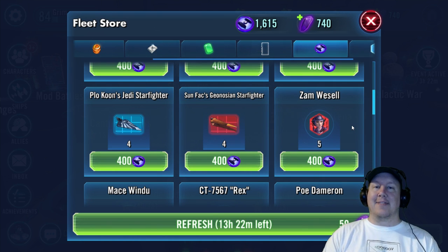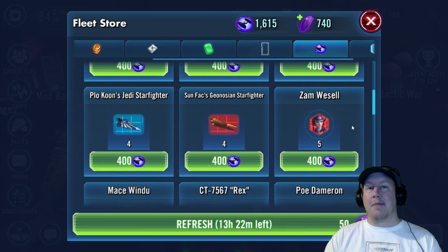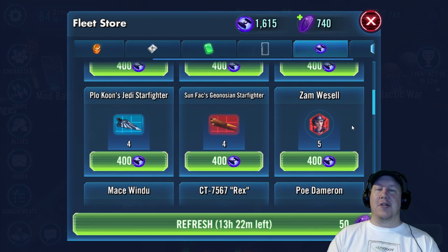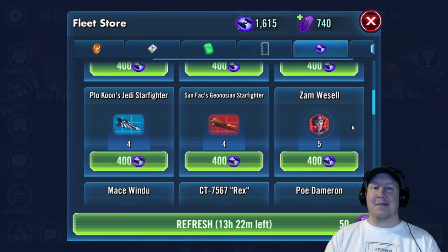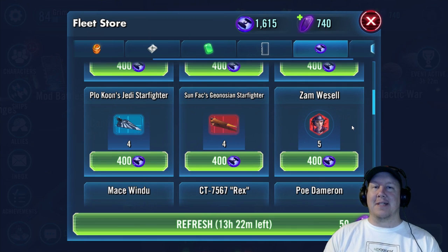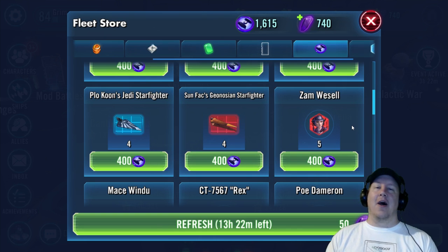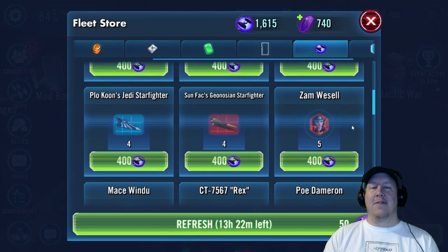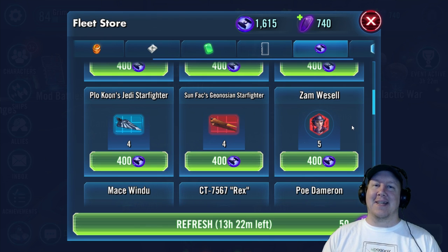There you go — that's how to get shards for two of the best characters in the game currently. Of course the meta may shift and they may not be as good in a short amount of time. It's a slippery slope and you never know what's going to be on top come the following week. I hope you guys enjoyed this video — if you did, smash that like button. My name is Grim and I'll see you next time.